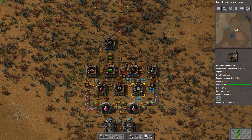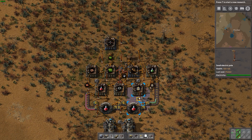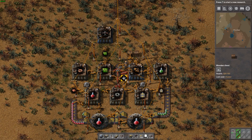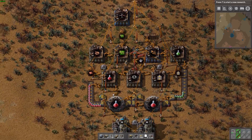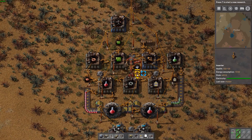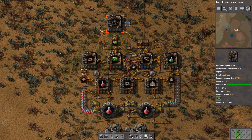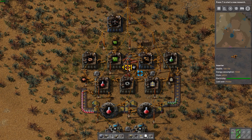One thing I want to try and do is avoid having too many provider boxes around here because that means I have less to keep track of for what I need to refill. This box is providing our iron plate, and here's the one for our copper plate. It's kind of a pain having to remind myself to refill these when I want to make sure we have enough to supply our automation. So if there's a way to get iron plate up here from this box, I would like to do that.